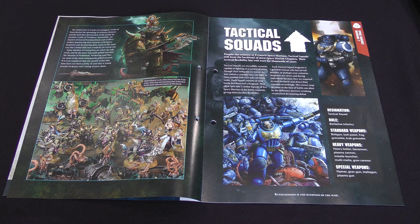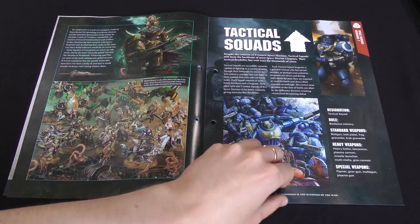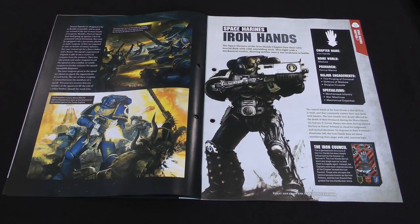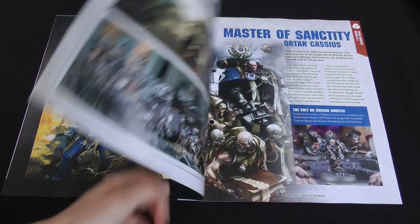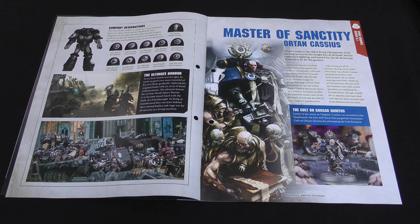Then we've got some stuff about Space Marine Tactical Squads, which are not Primaris Marines — they are old Marines — and have a slightly different organisation. It just describes how a tactical squad is set up and the kind of guns it can take. Then we have more information about the Iron Hands chapter, continuing our look at the first founding legions. The Iron Hands enjoy their bionics, and their battle cry is 'The Flesh is Weak.'